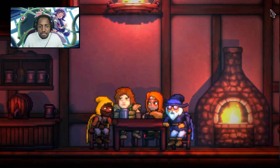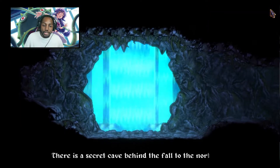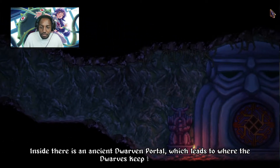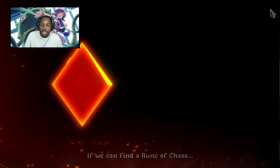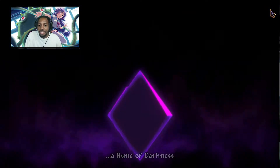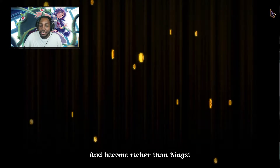Listen up, this is what the dwarf told me: there's a secret cave behind the fall to the northeast. Inside there's an ancient dwarven portal which leads to where dwarves keep their gold. No one has used it for centuries — it's missing its runes. If we can find a rune of chaos, a rune of order, a rune of darkness, a rune of light, and a rune of life, we'll raid the dwarven sky fortress and become richer than kings.